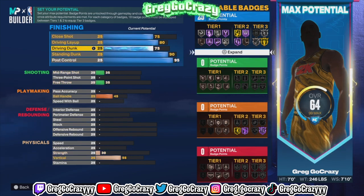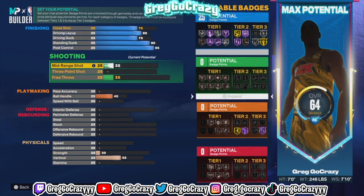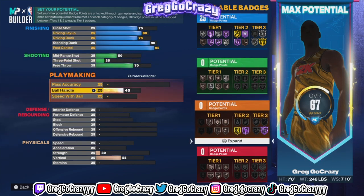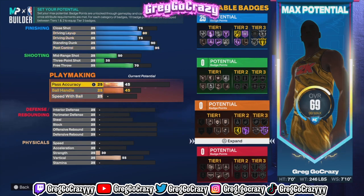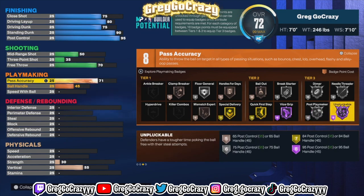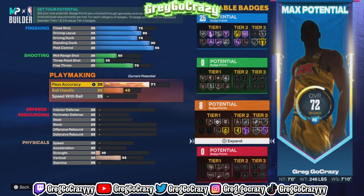I put standing dunk at a 90 — it could have been higher. A few things could have been higher on this build. The only thing I touched before shooting was the free throw, and I want that to be a 70. I also touched pass accuracy more than usual, mainly because I really wanted to get Hall of Fame Unplugger on this build.